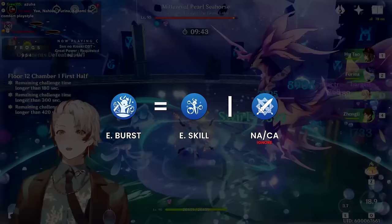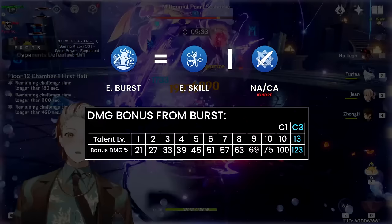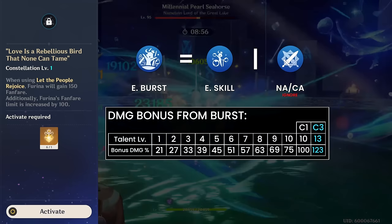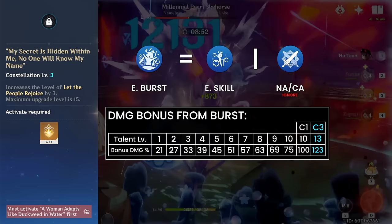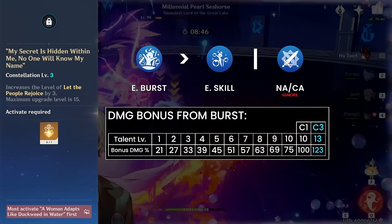Talent priority: max out the skill and burst, ignore the normal charged attack. Even though her skill contains her base multipliers, her burst has really well-scaling damage bonus buff that benefits not only herself but her entire team. At level 1 it starts at 21%, all the way to 75% at level 10. With constellations, C1 increases level 10 from 75% to 100% because the Fanfare cap is 400, and C3 caps it out at 123% at level 13. For this reason, her highest priority is burst over skill, but you should realistically cap both of them out.